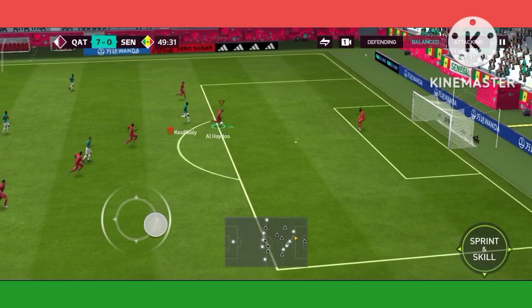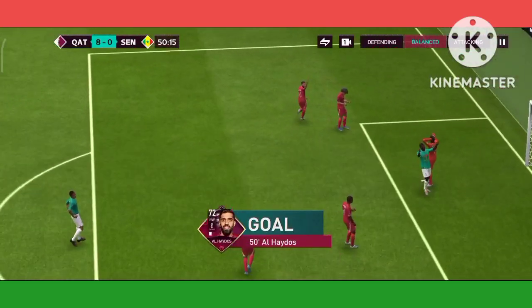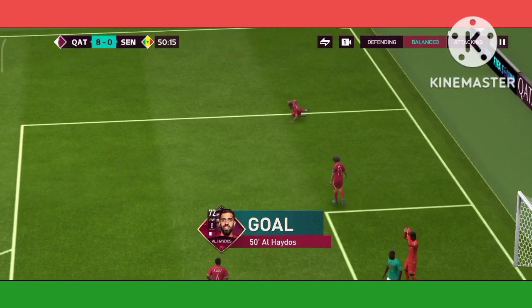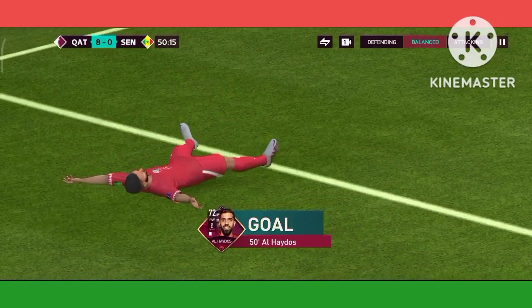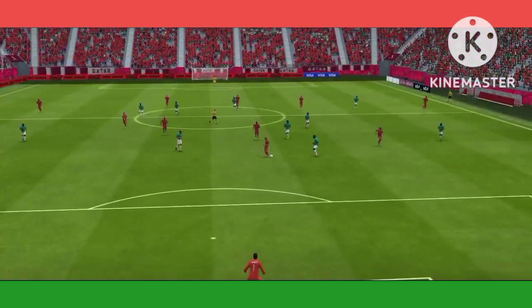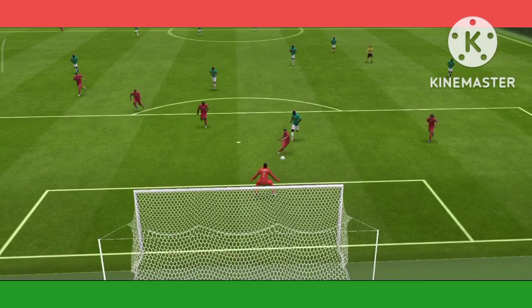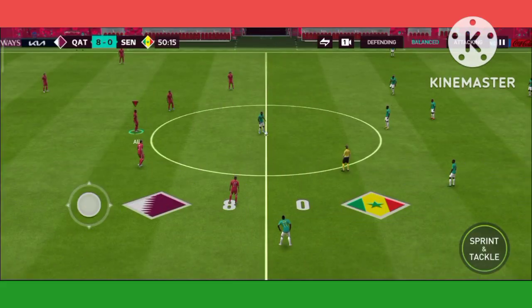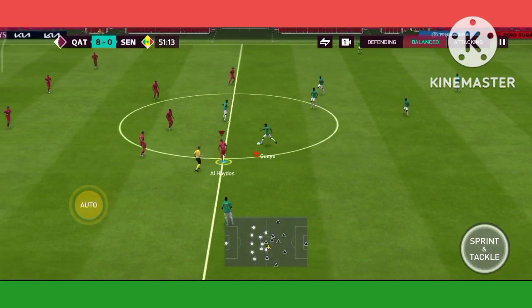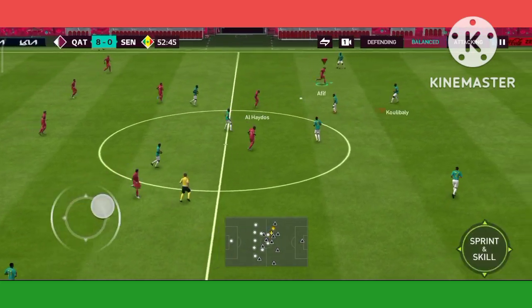Might be a chance here, and it's there for him. A goal here — there it is, they've done it. It was a fairly simple finish in the end, but you still have to be in the right place. And that's exactly what he did. Idrissa Gueye. Boulay-Dia — untidy on the ball.